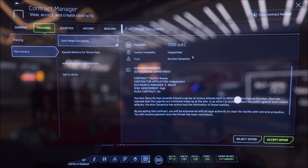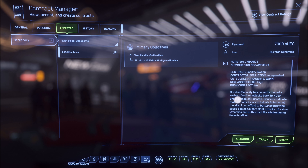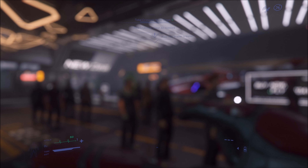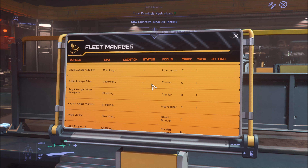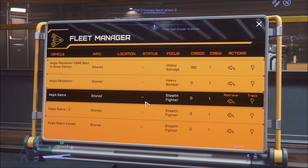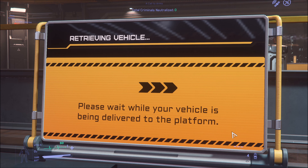The evict legal occupants mission is usually a really good one to take, but it bugged out on me here. There are a lot of bugs in 3.8 unfortunately, and the devs have all gone home for the Christmas holidays, so I don't expect any fixes to go in until after the first of the year. We're stuck with what we have.